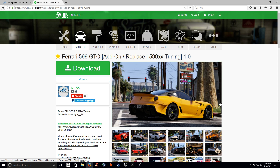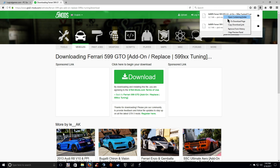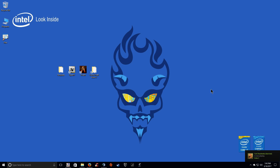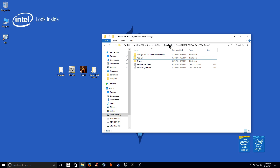Very easy with my method. This is the car we're going to be adding in today — the Ferrari 599 GTO. So go ahead and obviously download it. Once you've downloaded it, this is what you're going to get: you're going to get the add-on and the replace. We don't want the replace.